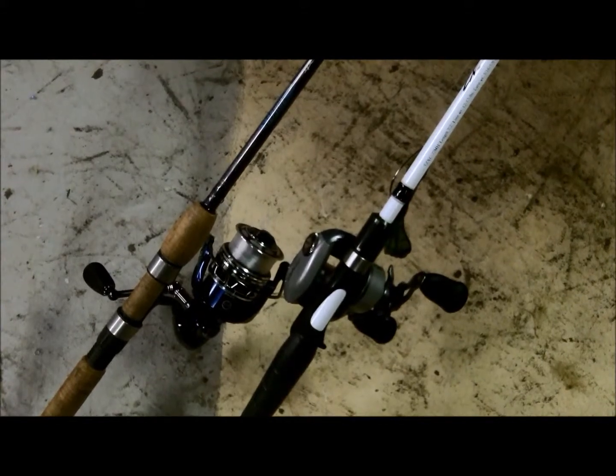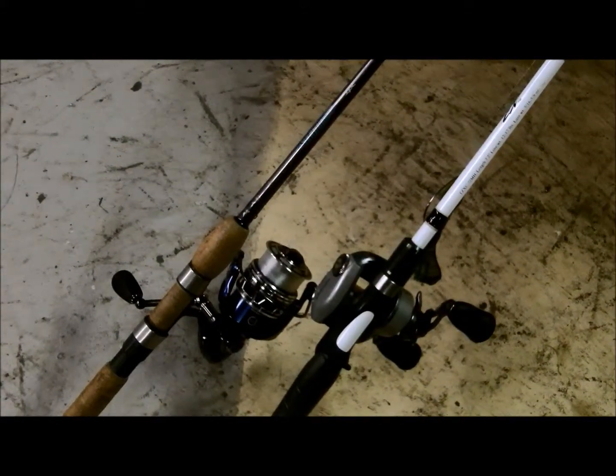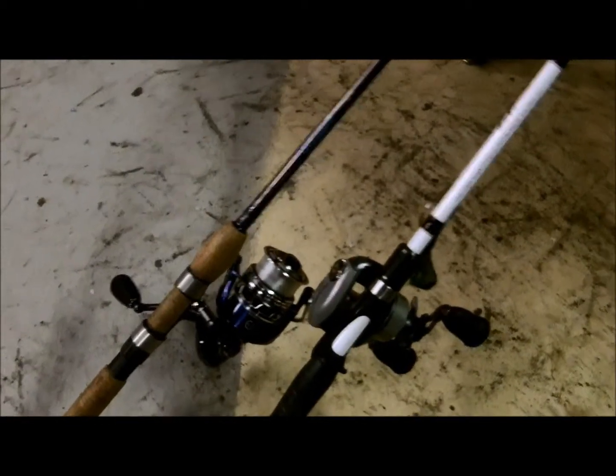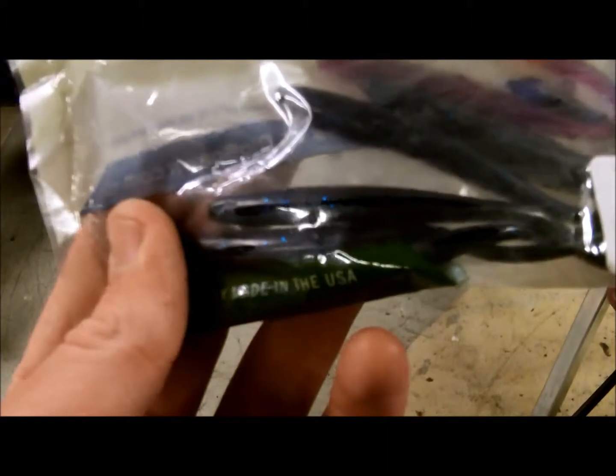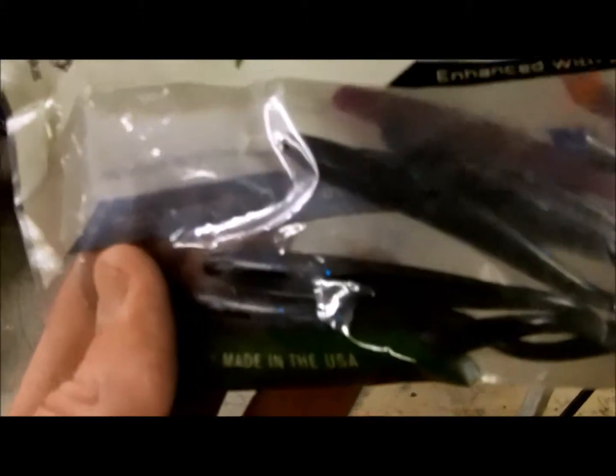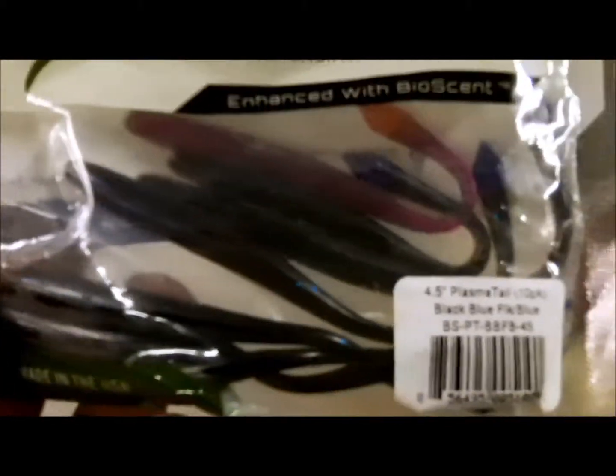Alright guys, this part of the episode I want to talk about what I caught the fish on and what I did to catch them. To begin with, the first two fish I caught were on the Biospawn Plasma Tail, black and blue, blue tail. This is a four and a half inch drop shot bait, and the reason I used black and blue was because of the water clarity and it was getting a little dark out — the black tends to stick out more at night. All I was doing was casting, trying to get at least a foot away from the shore, and I'd get a strike around three feet or so off.